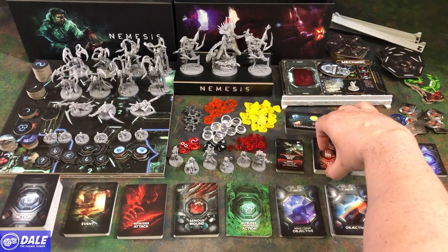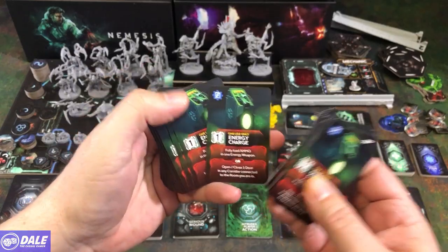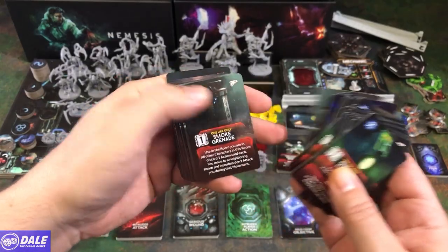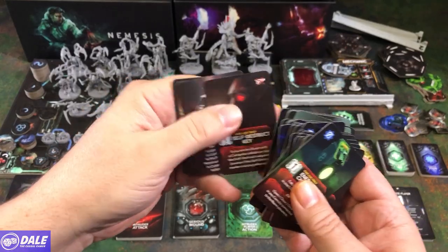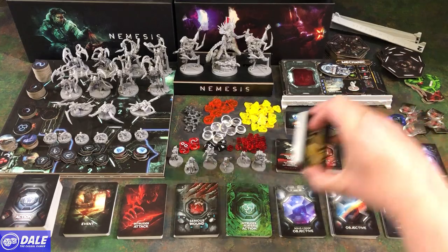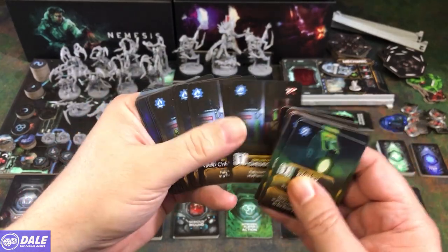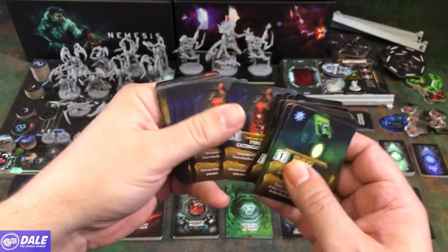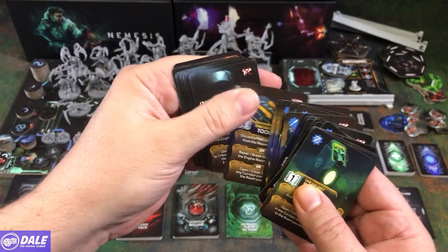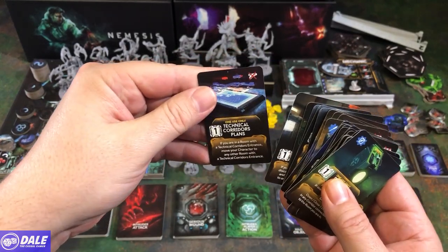We've got a stack of military items we can find. Going through here quickly: energy charges — a lot of energy charges — prototype weapons, grenades, recon drones, extended magazines, decoys, evacuation key, and a comms key. And some technical items: a bunch of energy charges, some clothes — very technical — chemicals, fire extinguisher — makes sense since we have fire tokens — some tools, duct tape — that fixes everything — Nemesis plans, spacesuit, and corridor plans.